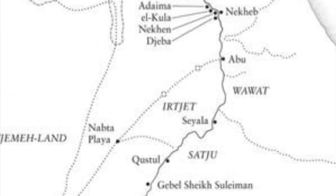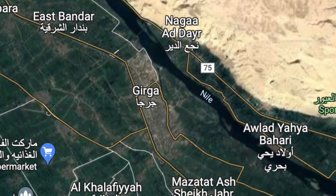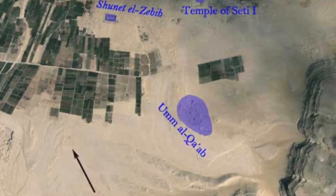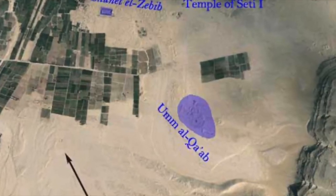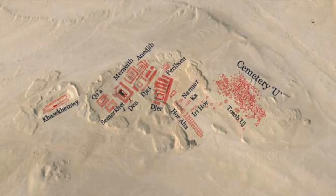Last but certainly not least, there was Thinis, originally known as T'jeni. We know it was a bit north of Nupt, but it actually hasn't been discovered yet, and what's left of it is likely still lying under the modern town of Gerga. But the necropolis of its rulers at Abydos — more specifically a part of it known as the Umm el-Qa'ab — is one of our most important sources of information on this period by far, and you're going to be hearing a lot about it in due time.